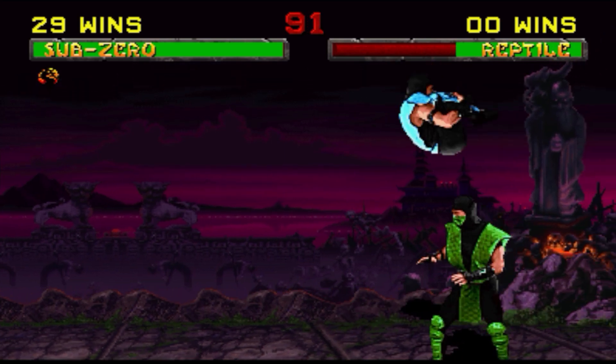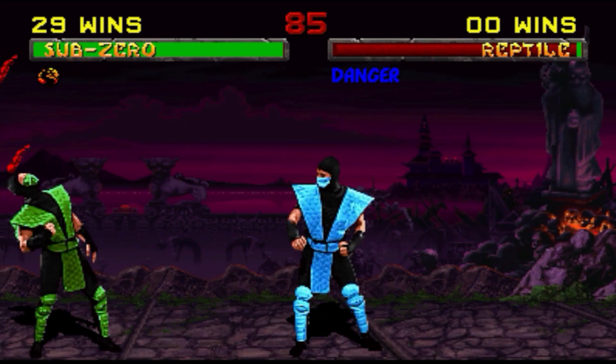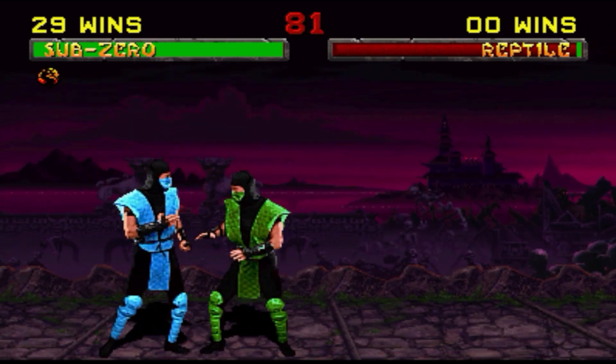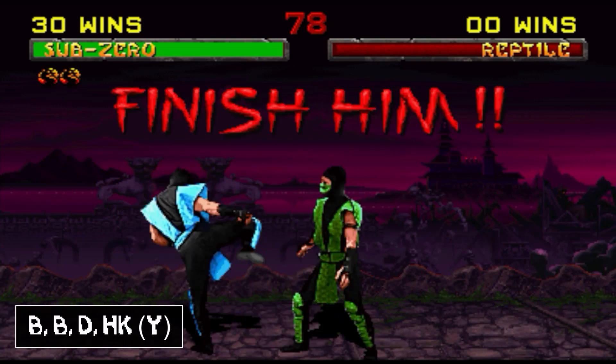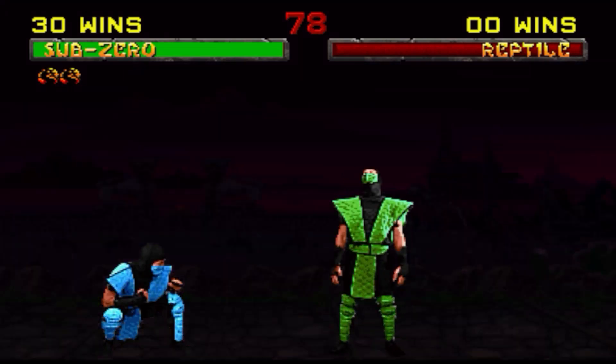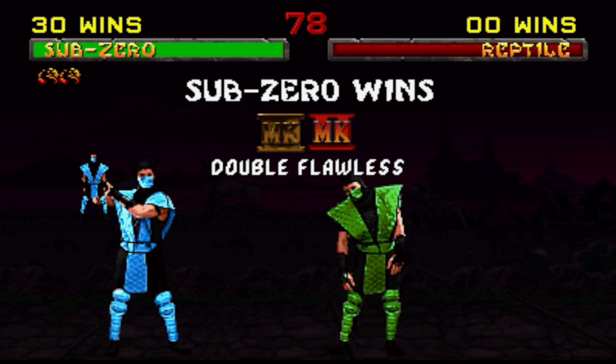The cool thing about friendship is you can be anywhere on the stage to do it. The only downside is you can't press any punch button on the winning round. To befriend your opponent, press back, back, down, high kick. And don't forget to visit the merch store to buy a Sub-Zero doll today — we don't have any Sub-Zero dolls, but god do I want one.